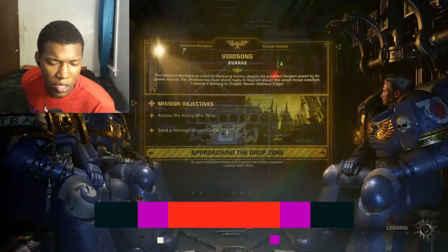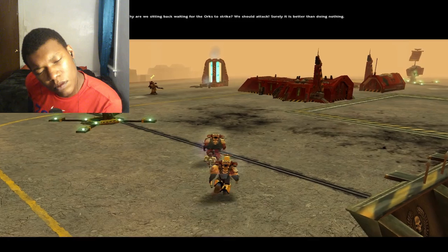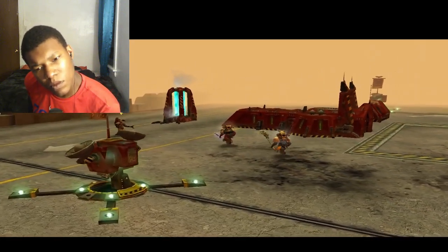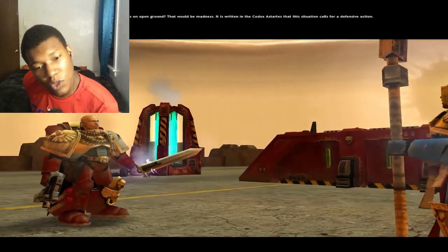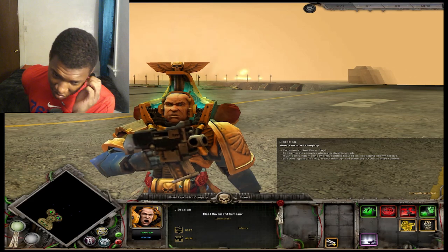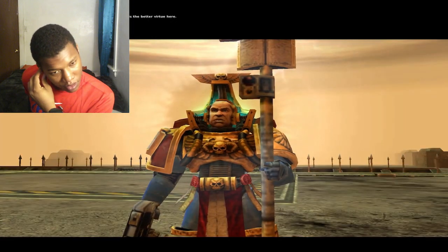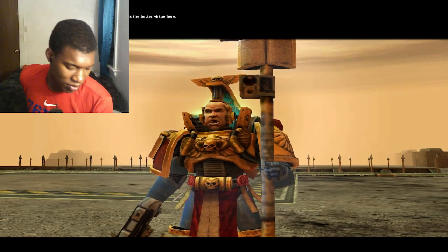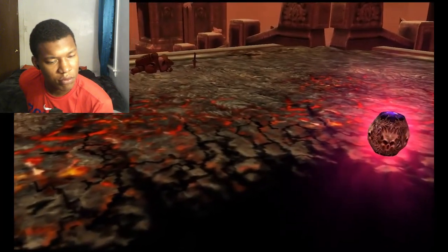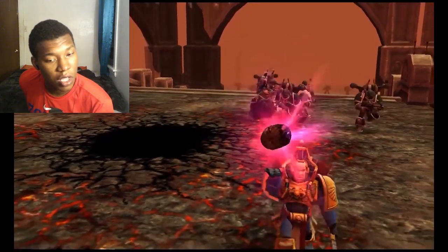A reference I didn't expect to see was a quote from Isidore Acchios. Isidore Acchios was a Blood Ravens librarian that appeared in the original Dawn of War, released in 2004 by Relic — the developers of the original 2011 Space Marine game. 'An open mind is like a fortress with its gates unbarred and unguarded.' It's a great quote, no doubt, but not only is Isidore Acchios from a different studio's game — he's also from a different chapter. But most of all, the guy was a traitor; he was manipulated by a sorcerer and turned to chaos.